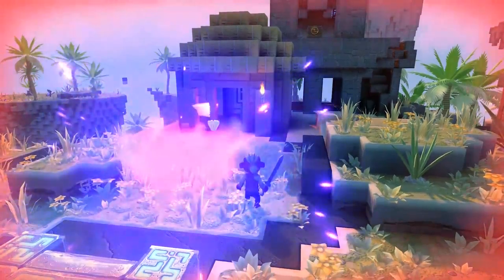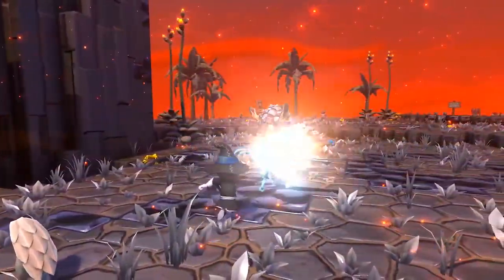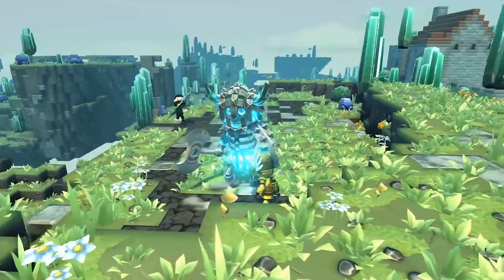We've also improved our combat system. Hit an enemy from behind to achieve backstab damage. Team up with friends to expose your enemy's weaknesses.